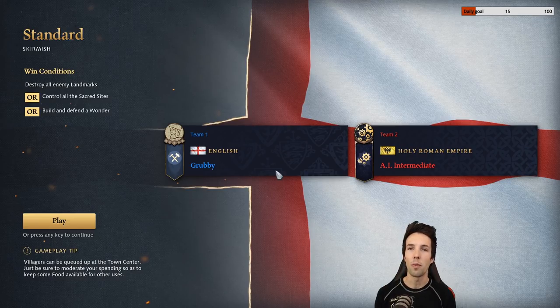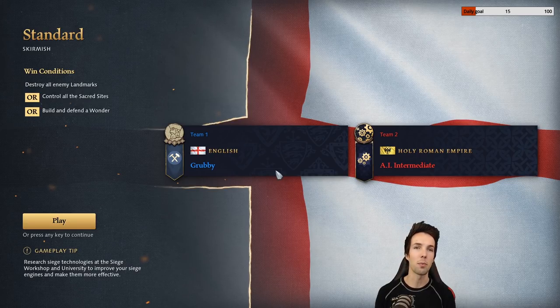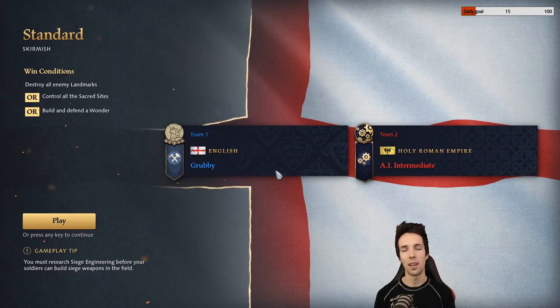Abbasid Dynasty, Holy Roman Empire, and Delhi Sultanate are all very harassable by early Longbowmen. It is also possible to use Longbowmen aggression in an English mirror if you see they're being more greedy or less smooth on their macro than you are. You can even use Longbowmen aggressively with good protection into Mongols, Rus, or French, but it needs to be backed up with some good spear defense.